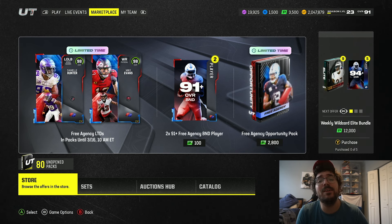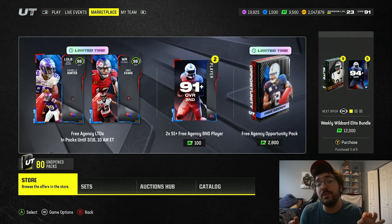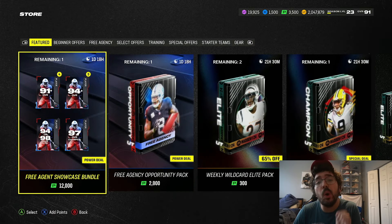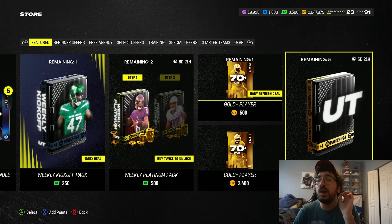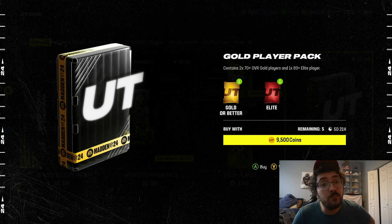What is good, squad — back at it again with another video. Today we are going to open a pack I haven't opened in a very long time, but everybody's saying it's one of the glitchiest packs in the game. That pack is the gold player pack — not the gold plus, the gold player pack that gives you 270-plus and 183-plus for 9500 coins a pop. Make sure you hit the like button, the sub button, and turn on post notifications.